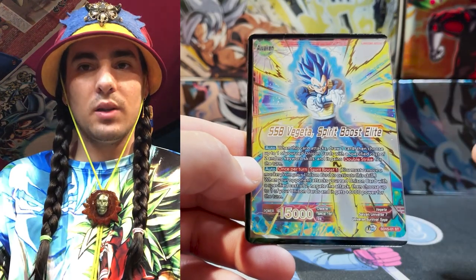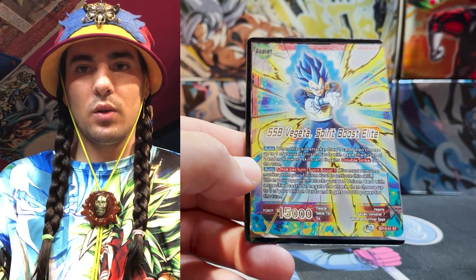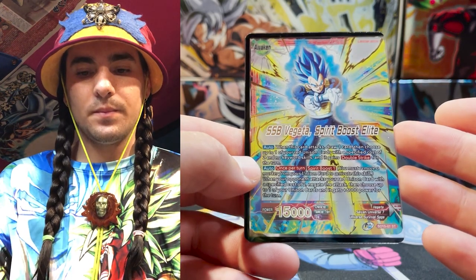On the awakened side, when he swings, he gives a unison with specified cost of two double strike, which is pretty strong, and he draws when he swings. He also has a spirit boost one once per turn — you can remove a marker from your unison. When your opponent attacks a unison, you can negate the attack and give your unison 6,000 power for the duration of the turn. So it's pretty strong to defend your unison; it makes your unison 21K for the turn, since you're playing 15K unisons in this deck.